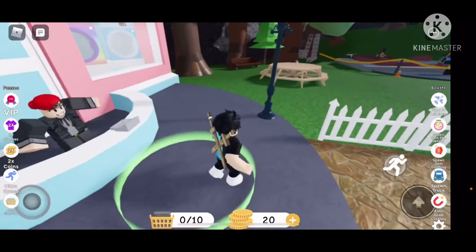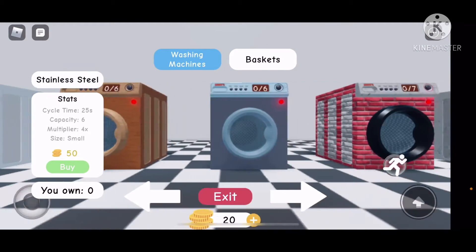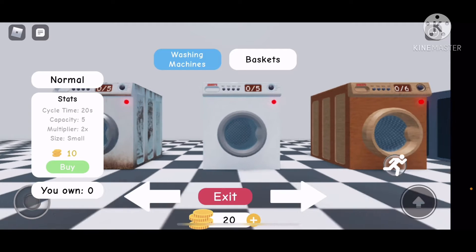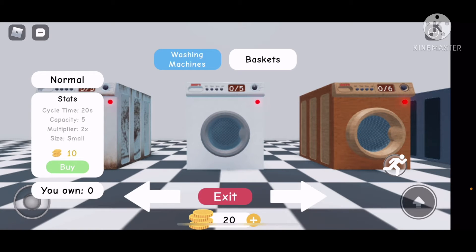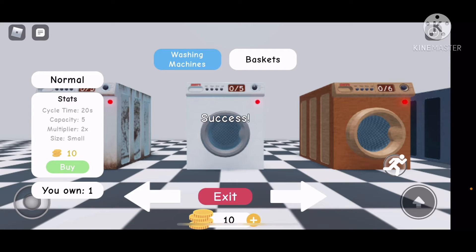I wonder if I can buy any more washing machines. 25? 50? That one's 10. Wait, I didn't buy the 10-coin one before — I have the five-coin ones. Multiplier times two — so I get times-two money for that. It has 10 seconds extra on cycle time though, which is bad I think, but it's five times faster.